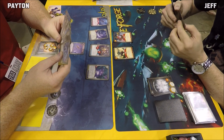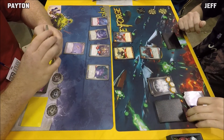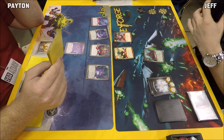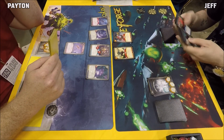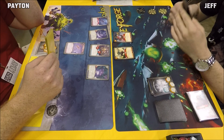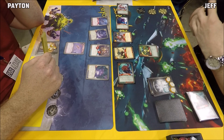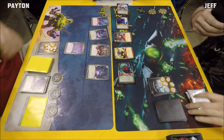Jeff goes Untamed and takes his archives. He plays a Regrowth, gaining an Amber and returning a creature from his discard to hand — he grabs Mermook. He then plays a second Regrowth, this time retrieving the Niffle Ape. He throws out an Ancient Bear on the left flank, Niffle Ape on the right, and Mermook also on the right. A Fertility Chant follows, getting four Amber for Jeff and two for Peyton — putting both players in check.